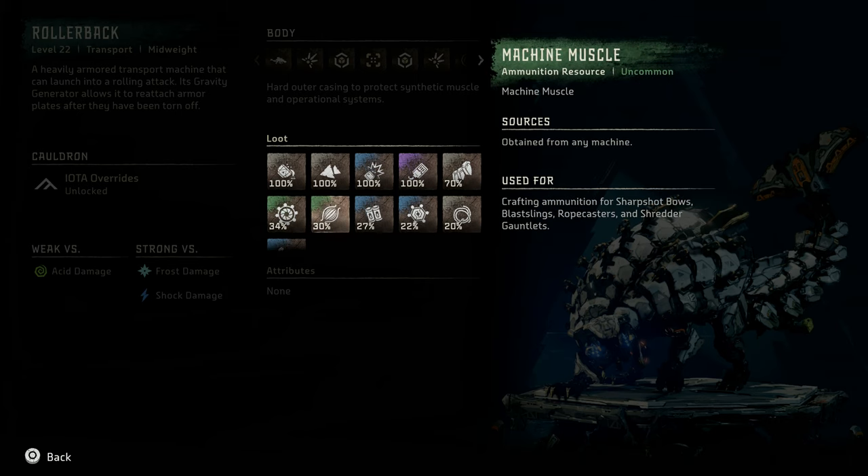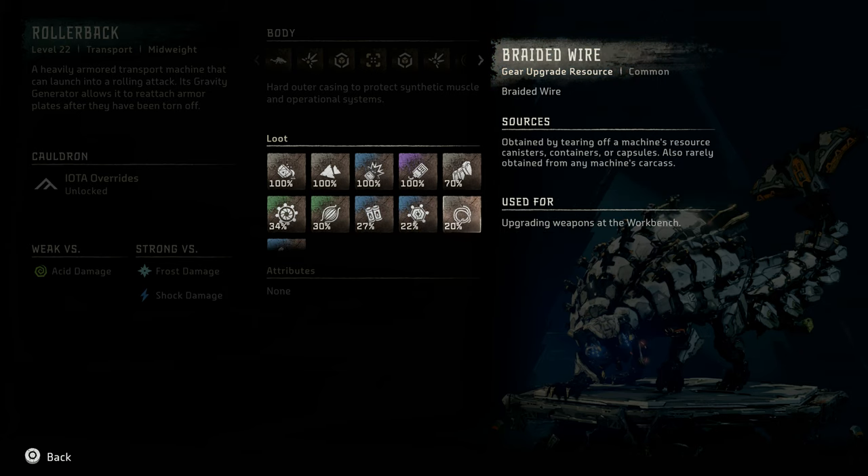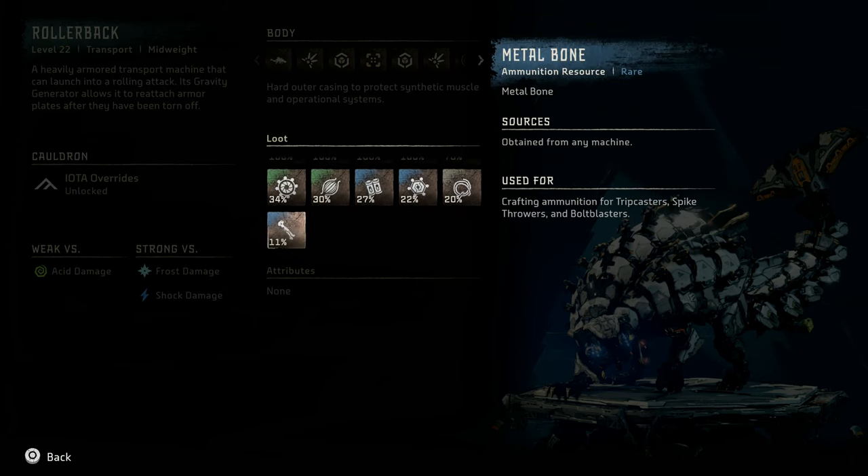Additional notable loot includes Sturdy Hardplate, Rollerback Circulator, Machine Muscle, Medium Machine Core, Rollerback Primary Nerve, Braided Wire, and Metal Bone.